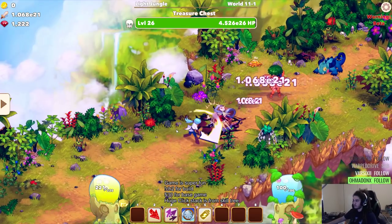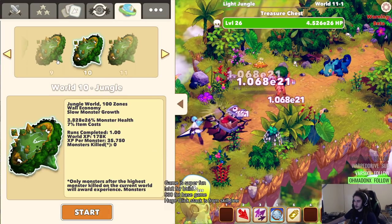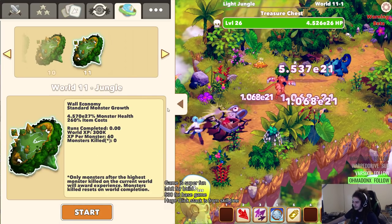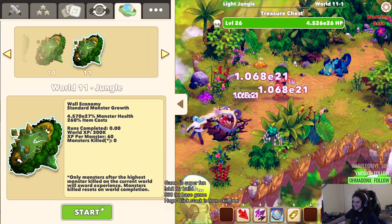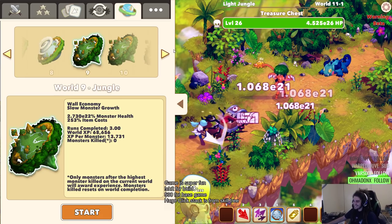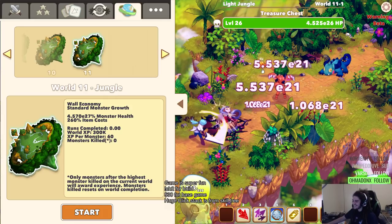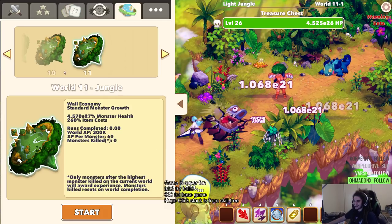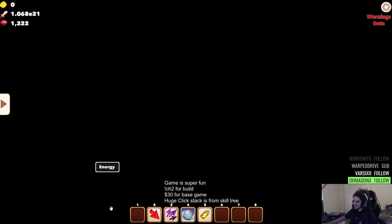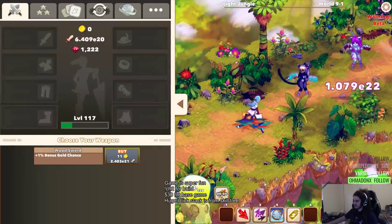Oh, this is world 11 — oopsies, I accidentally went to the wrong world. How do you leave this world, chat? Uh-oh, this is not how it's supposed to begin. This is the wrong world. How do I go back? Can you leave the world? Just click on world 9 start. Okay, my build's really not that bad, I promise. That doesn't count. Okay, here we go.